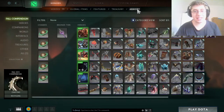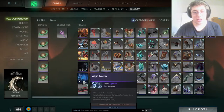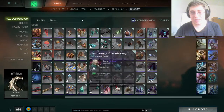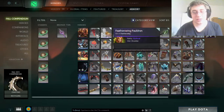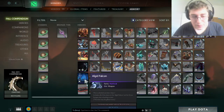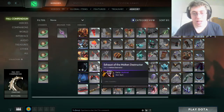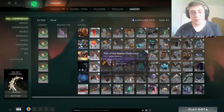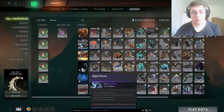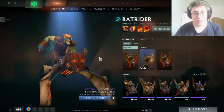Here in the armory we have our new sets. These are tradable and marketable, unlike the ones you can get from companion points. So you'll be able to buy these on the market, but only starting in January.